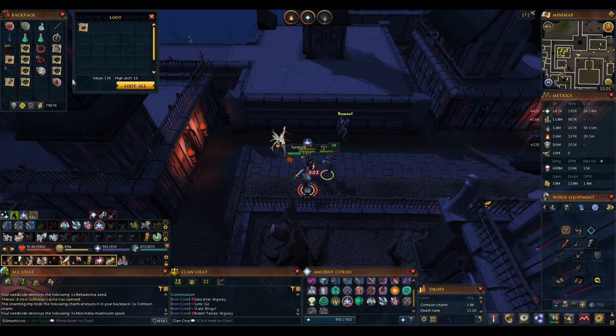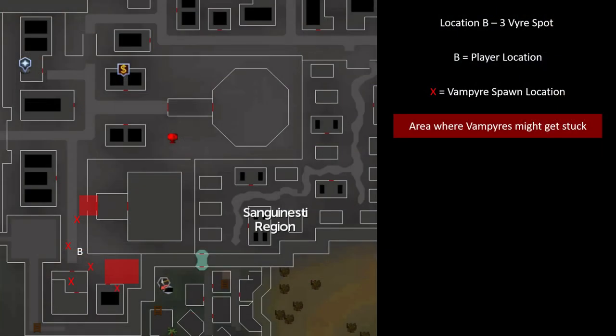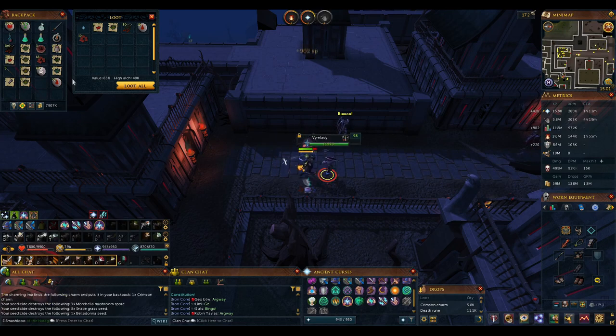Spot B is an intermediate spot near the south of Darkmeyer where three Vyres spawn. I have a map on screen showing where the vampires can spawn. You can also open nearby doors to aggro more Vyres, but if you're going to do that you might as well sit at Spot A. This spot is almost never taken, so if you're on a slayer task to kill just a hundred or so Vyres, it can be worth settling here rather than world-hopping to find an empty world for Spot A.